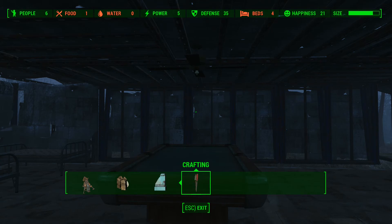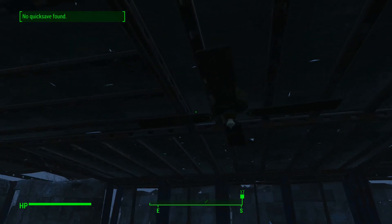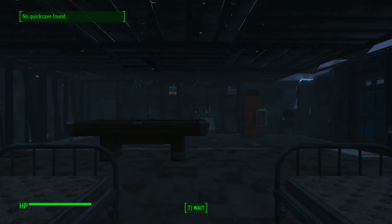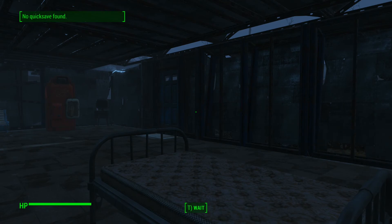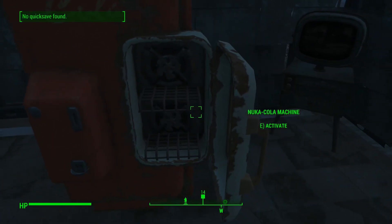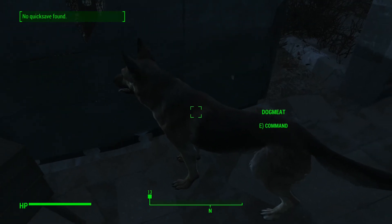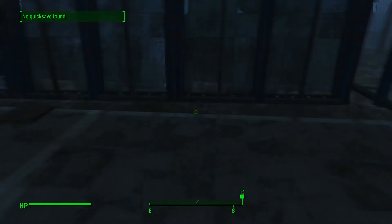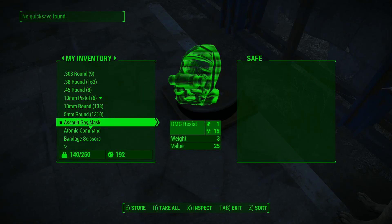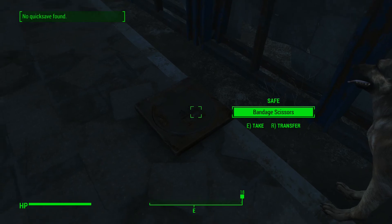That's a basic rundown of what you can do. I don't have any power running so the electronics won't work. Here I am sitting in the chair — there's my dog Dogmeat. You can sleep, use the safe — I'll put scissors in there — so there you go, scissors in the safe.